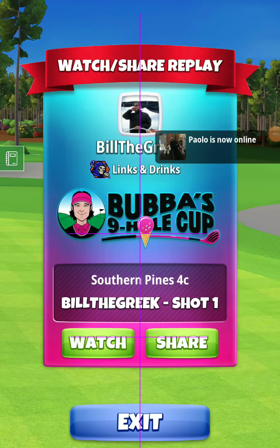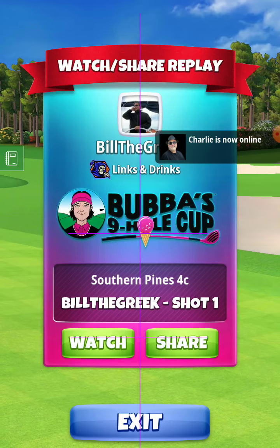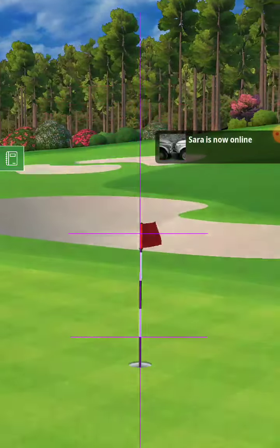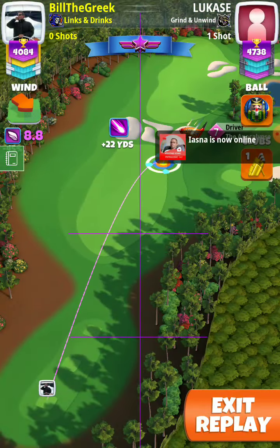Hole number 7, master division — I make the eagle. Here I play with the Power 4 ball, Win 4, Apoch 7, max top, 2 right spin.